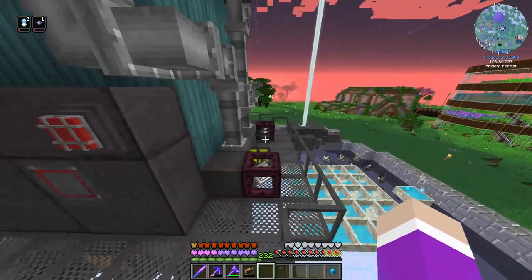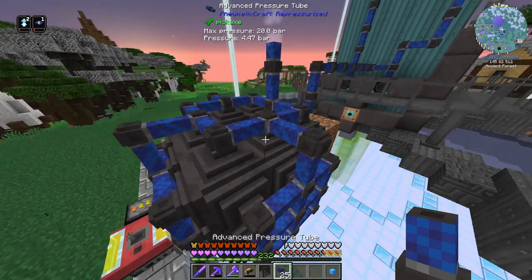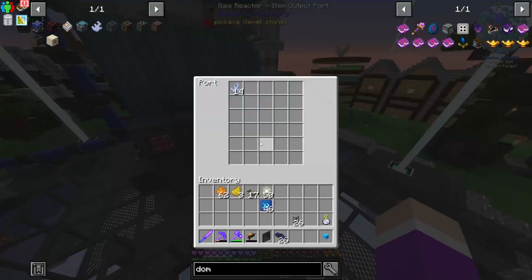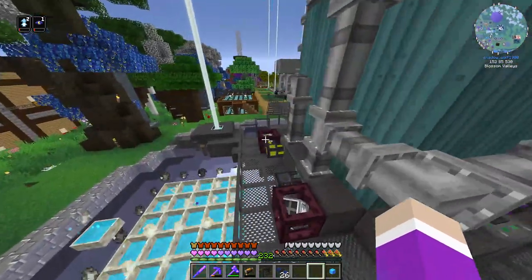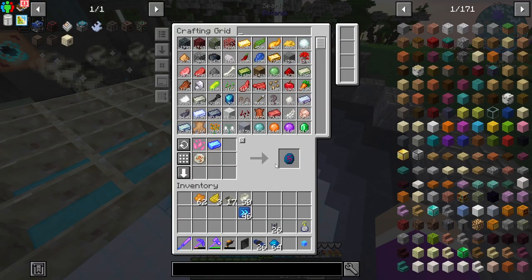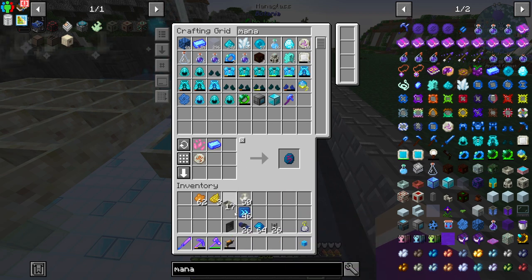We're out of liquid starlight, and there was a pressure issue where it couldn't keep up — looks like a leaking air spot. Giving the compressor max speed upgrades now fixes the pressure. Structure found, still 14 Gaia spirits total. We're out of starlight. The mana pools did fill correctly — my plan is to use this dominant spark pool to continuously craft things, though I realized the resonating mana pool needs to be repositioned.